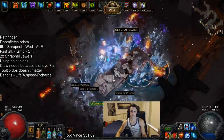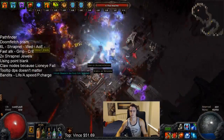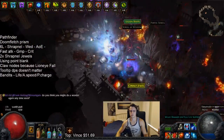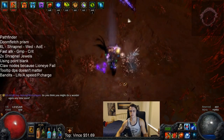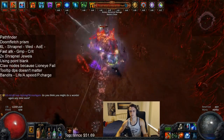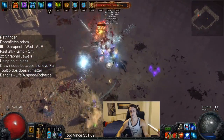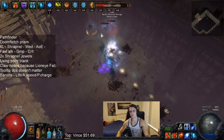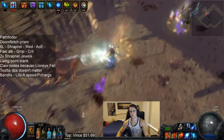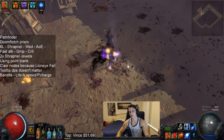Hey guys, it's Mathil here once again. To follow on from the last video of the Shrapnel Shot Doom Fletch Pathfinder, we did take the life-based version through all of the endgame content — except for Chayula Breach. We did do the tier 16 Guardians, Shaper, and Uber Atziri, as well as a few other tidbits like breaches. All in all, it performed pretty damn well; the DPS is certainly higher than I ever expected out of Shrapnel Shot.